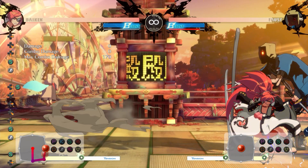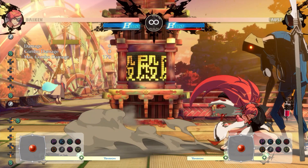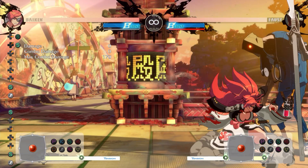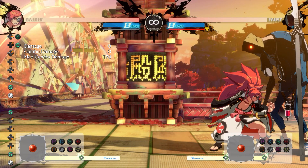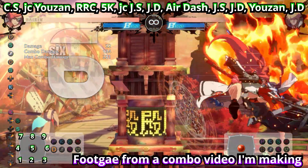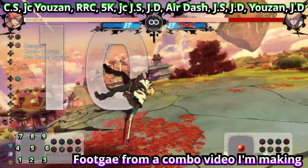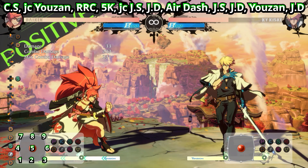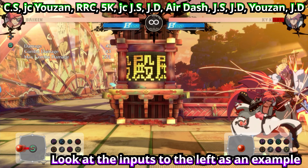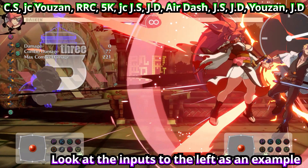It might take some getting used to the input, but it's a relatively simple one to do once you get the hang of it. It's also a very useful technique to know in general, because there are several characters in the game who can benefit from this. Even if you find the overhead easy to do, this technique is still worth learning because it's universal — it doesn't just work in Strive, it works in other games as well, and it can make tricky inputs a lot easier. It works on Baiken's parry and on Faust's love bag in this game too.